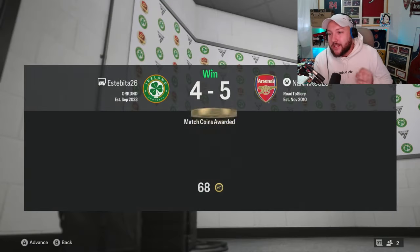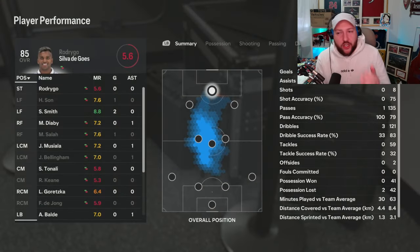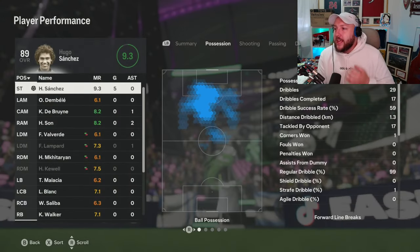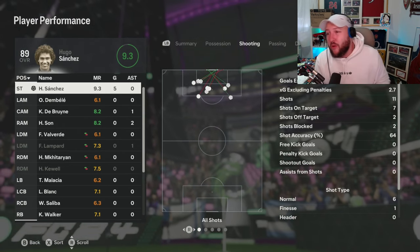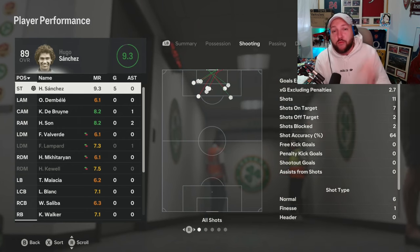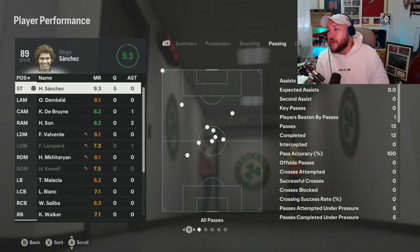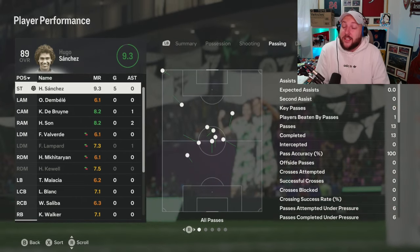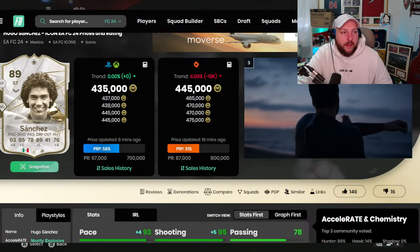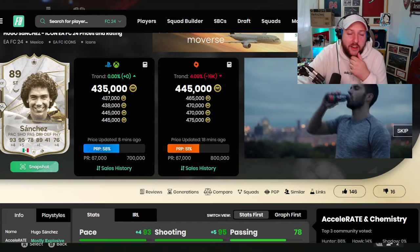We won 5-4 — very tough game. Sanchez getting all the goals for us. He was unbelievable today — 9.3 rating. He should have had a pen right at the end as well. He had 17 dribbles with 29 completed, 7 shots on target, 5 goals. If that doesn't tell you how clinical he is, I don't know what is. Outside the box, right foot across goal, left foot across goal, left foot near post — very, very good. 100% pass accuracy as well. Fantastic card. He's coming in at about 435k, which I think is crazy cheap for a card of this calibre.